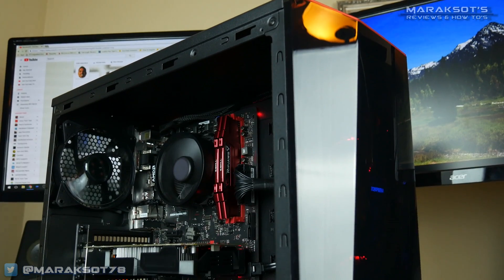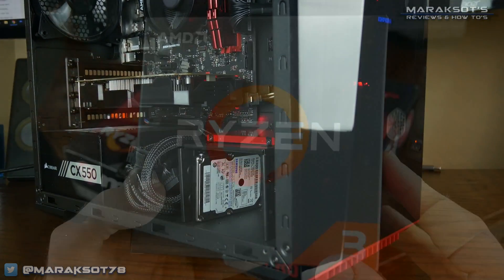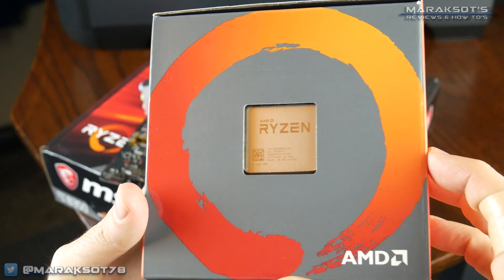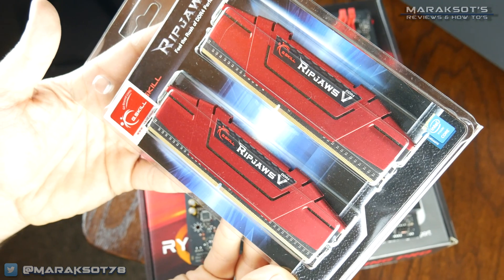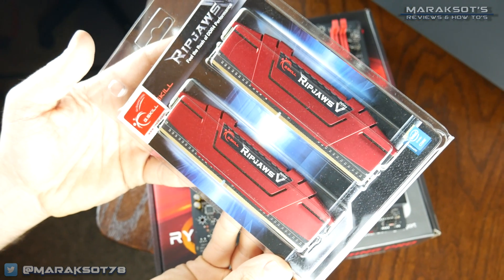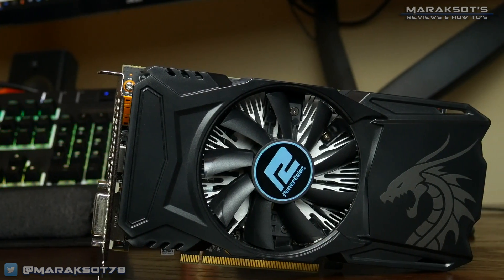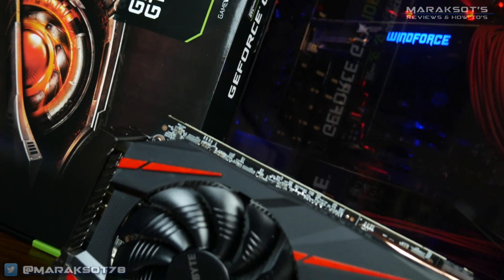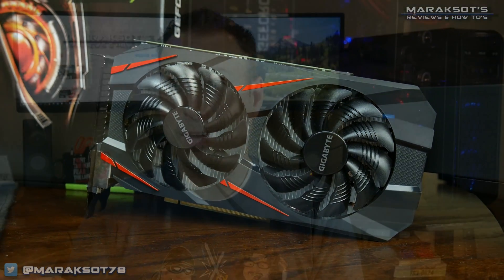For my tests, I'm going to use my $500 budget build, rocking an AMD Ryzen 3 1200 CPU overclocked to 3.8 GHz with 8 gigabytes of G.Skill Rip Jaws 5 DDR4 memory at 2933 MHz. However, rather than the Radeon RX 560 from my budget build video, I've swapped in a GTX 1060 3GB card, making this more of a $600 build.